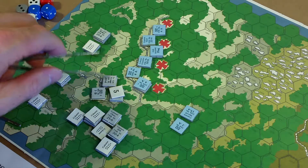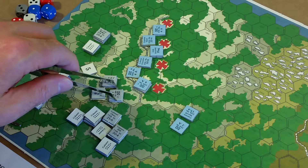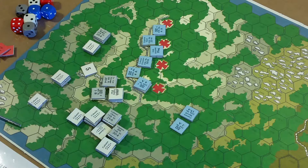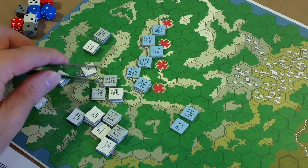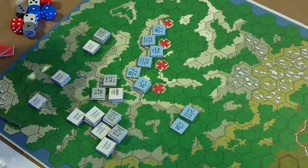Scruggs has already spent five command points. He's going to pay for volley fire. That's ten more, bringing him to 15 spent. He only has five left so he doesn't have anything else he can do.